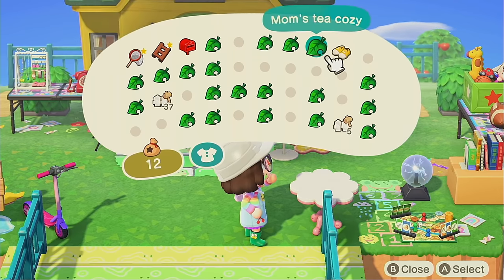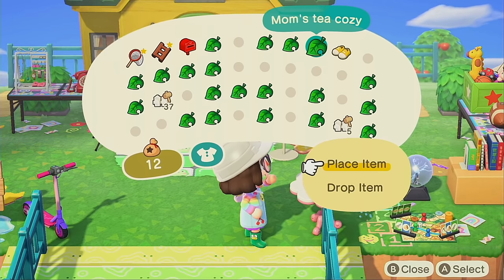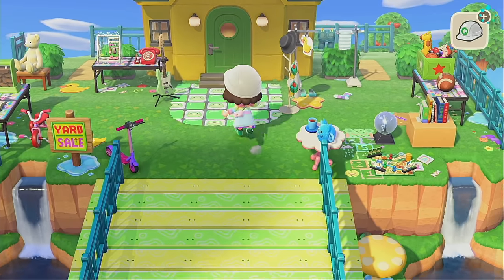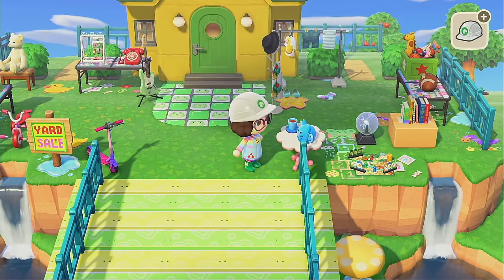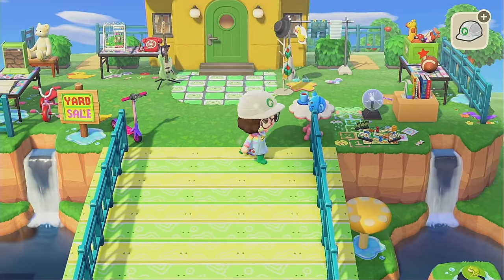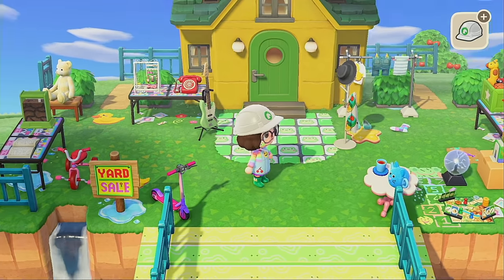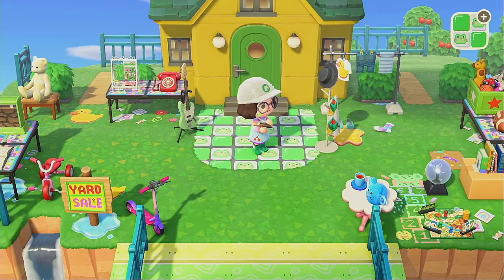Mostly I just remember lemonade and sodas. I wanted to mimic that here with a little table and some drinks. I don't really have anything besides tea so I'm just gonna put the tea cozy and that's just gonna have to do. I think the infused water dispenser would be perfect but I don't have that DIY here and I'm too lazy to go to my other island and get it, so yeah.